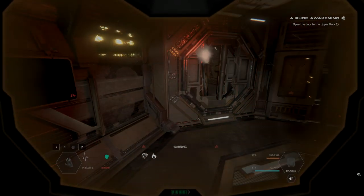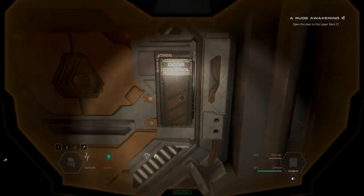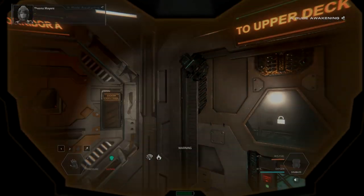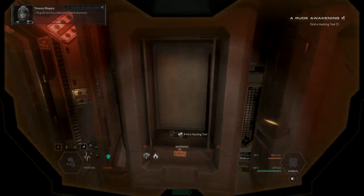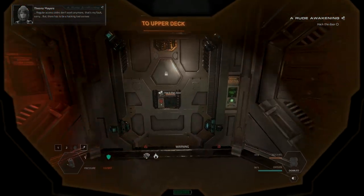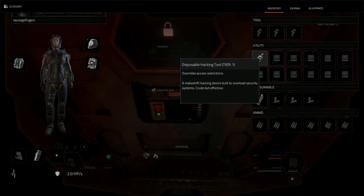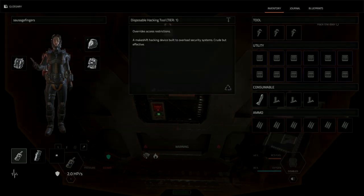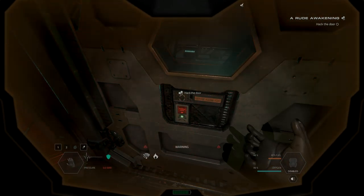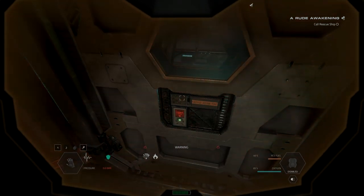Shut the door - open the door to the upper deck. There is the door to the upper - I'm going to do what it tells me to do. Regular access codes don't work anymore, but there should be a hacking tool somewhere. I've got it in my hand - do I left click? Do I just hold F? I think I opened it - I did it!